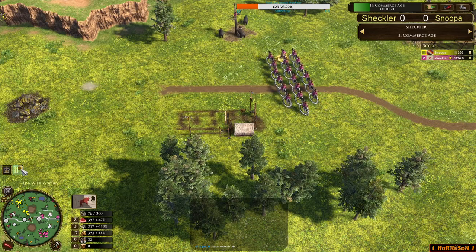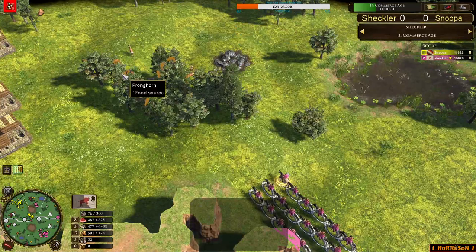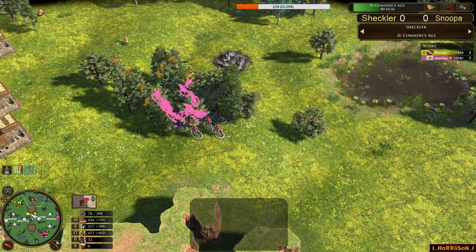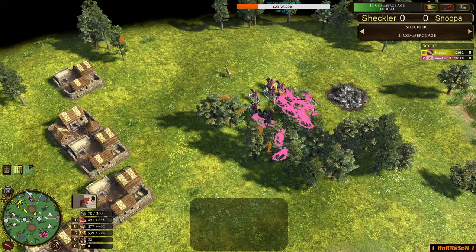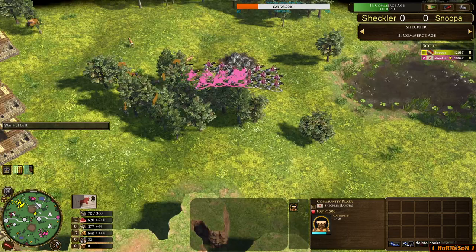Shekler aging up now, aging up with the Wise Women — going for the slow age up. He's just sent his 700 wood and doesn't have a shipment ready. Going to try and raid behind and be annoying, try to keep Snooper's infantry back. With the fast age you could try and get that bit of tempo with Warheart — Joaquin's being trained, got elite tech. The wood also provides the option for Shekler to go for that community plaza.